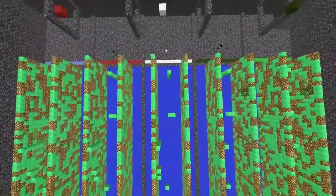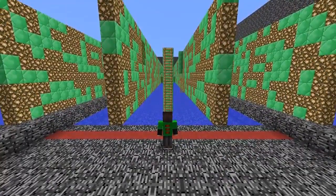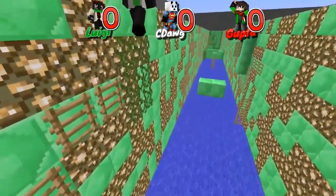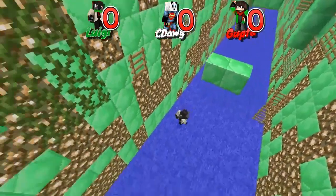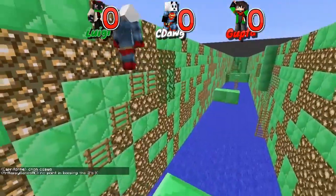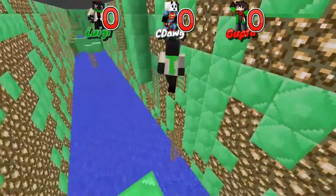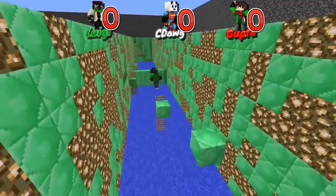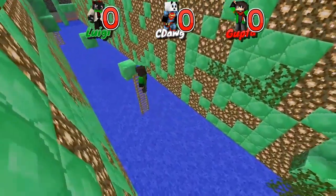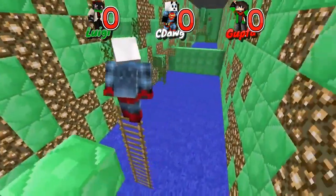Here we go, guys. This is it. We got three of you guys left, and none of y'all have won a course yet. Let's see who does it — Ladders and Vines. Ready? Three, two, one, go! Seadog fell quick. Luigi fell as well. Gupta has a lead. Gupta fell, but he has a checkpoint. Seadog, I actually hate you right now. Gupta has a decent lead. Seadog is right there with him now. There is a way to do that jump if you're observant.